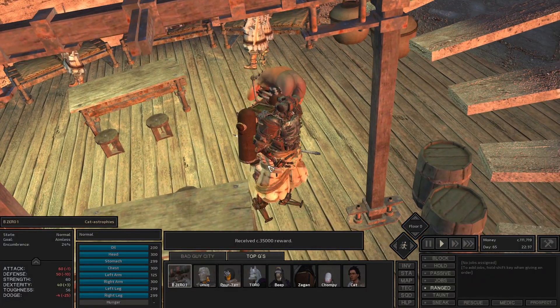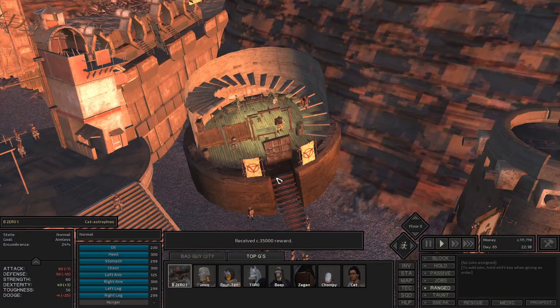Now it's off to Squinn. The group arrived in Squinn on day 66 and went into the police station to turn in the dust king. With this, we'd gain 35,000 cats and gain some relations with the Sheck kingdom.